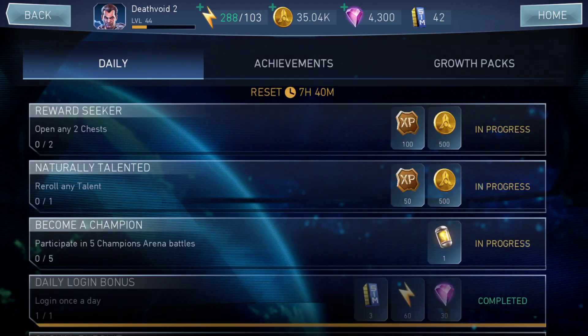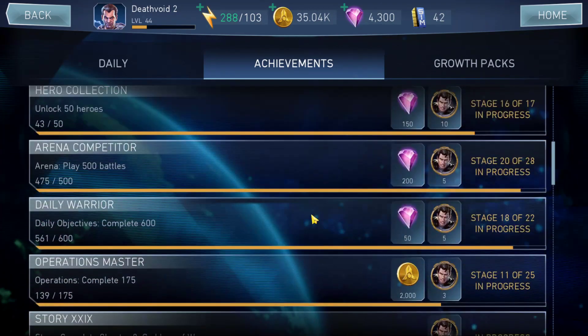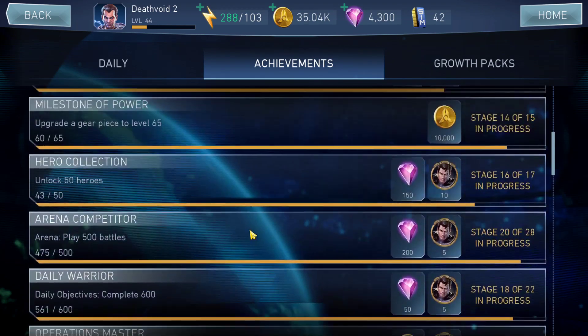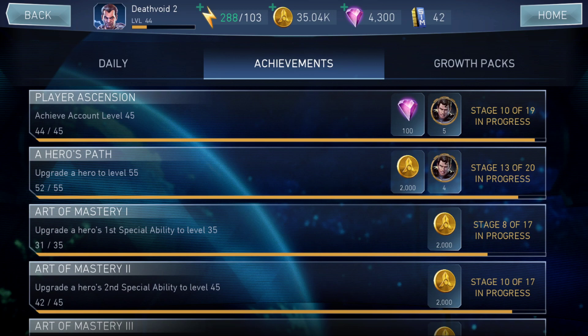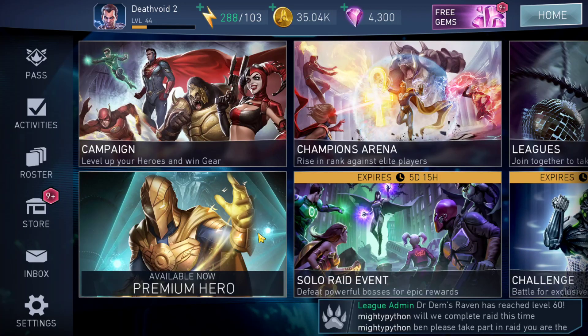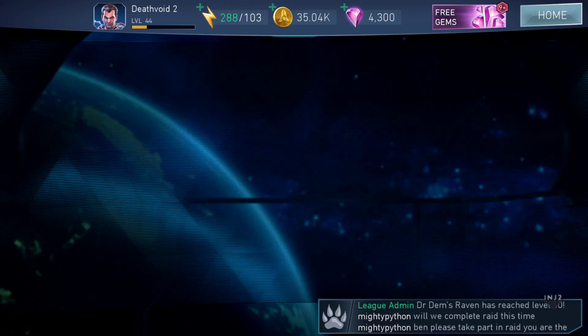For activities and achievements, everything is complete except the chest and talent re-roll. I'll get 200 gems after completing 500 arena battles — about 25 more to go, which should be done by end of day since I'll be grinding the arena for those 360 shards. I currently have 4,300 gems and I'm not spending them yet because there's a fifth anniversary sale coming for Injustice — I'm hoping there's something worth buying in those chests.